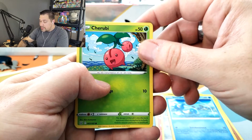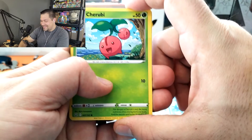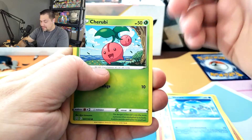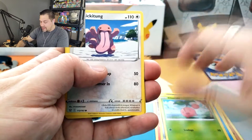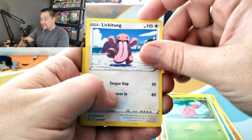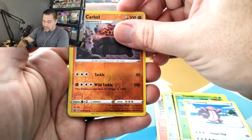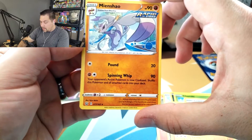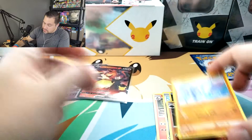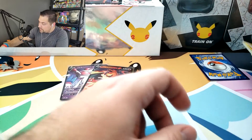Cherubi - I can't say that name! It's like a cherry, but a cherubi - like a cherub, I get it. Lickitung. And hey, a Corpo again but the reverse holo. And a non-holo rare of Meansew - I don't know how to say that exactly, but that's okay. We'll survive it.